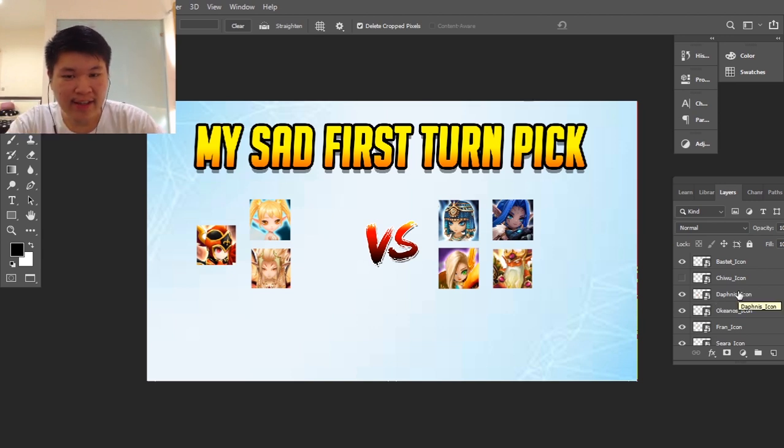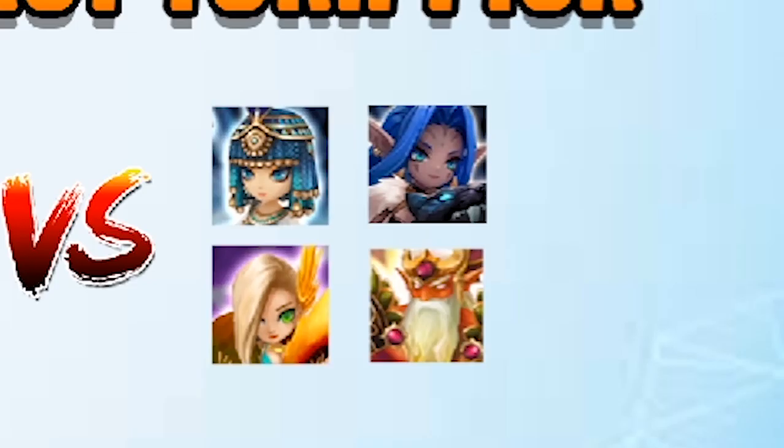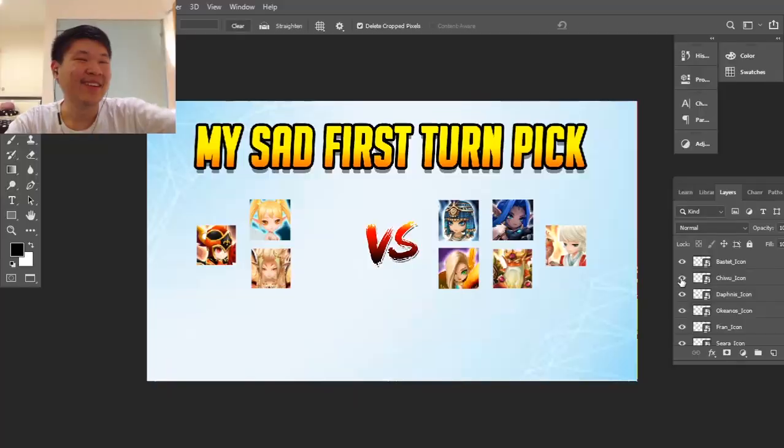If I go Triana, then I will not have enough damage or any CC to beat the opponent. So this is why I realized that I'm not a first turn player — I'm a second turn player. The opponent just keeps going and going; they have so many options that I don't have. I like the first turn units that can actually do something, like Okeanos, Barbara, or even Hathor.